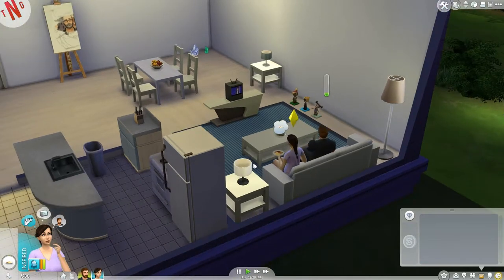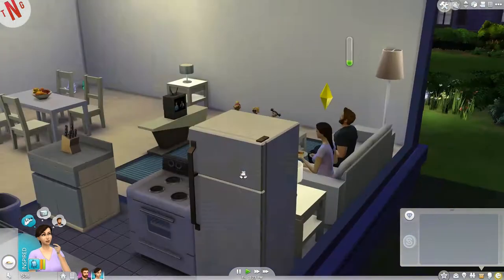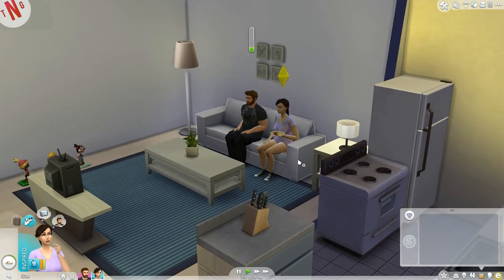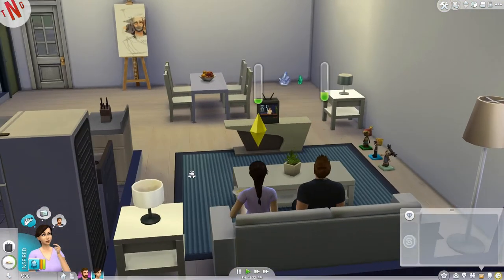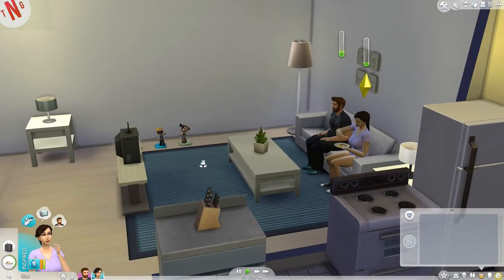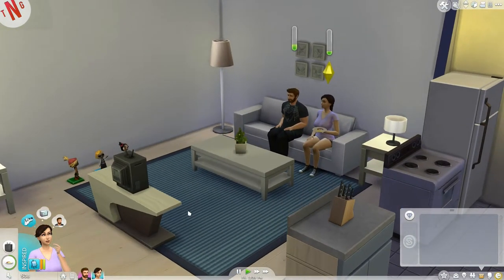What I think is really cool is that sims can queue up multiple interactions. For example, she's sitting here eating, but she can also watch TV and talk with a sim at the same time. She's queuing up watching the current channel while still enjoying her scrambled eggs. And since it's the comedy channel, she's gaining comedy skill.